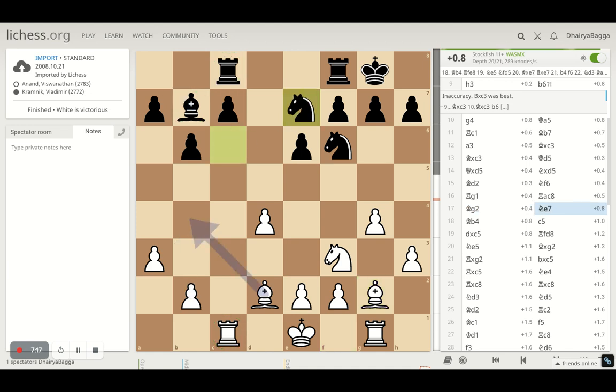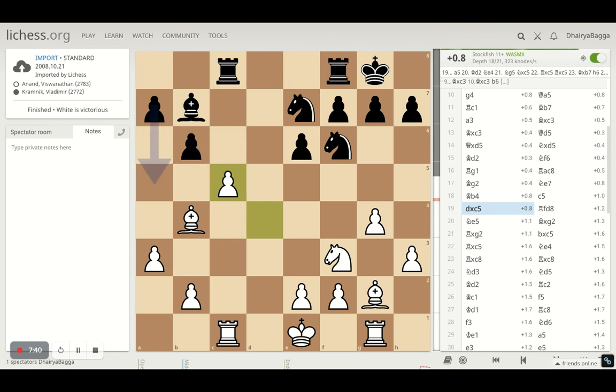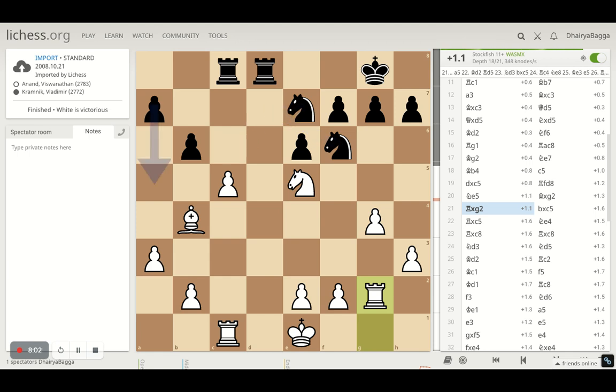Kramnik goes with Knight on E7. Bishop to B4 by Anand attacks the Knight and the Rook as well — you cannot move the Knight. The Knight needs to be saved by placing Rook on E8, but Kramnik makes a strange choice by playing C5, since the pawn is also attacking the Bishop. Pawn takes back. Kramnik decides to move his Rook to D8, centralizing the Rook. Anand goes with Knight E5 hoping for a Bishop exchange, and that's what happens — it's important to eliminate pieces when you get the chance.